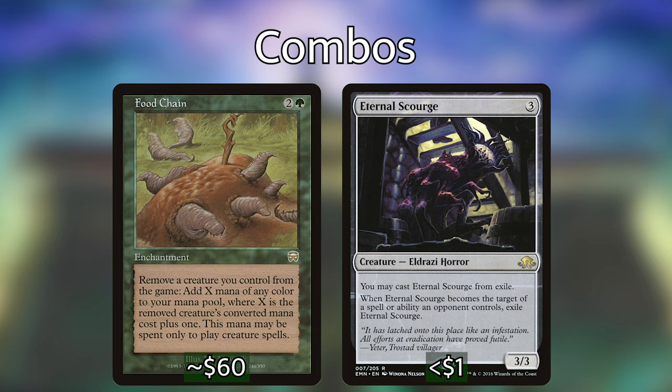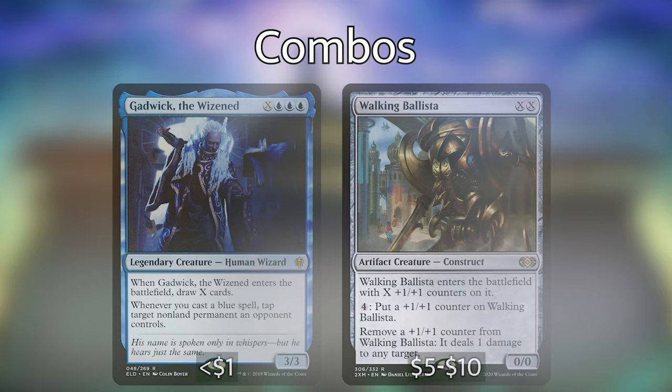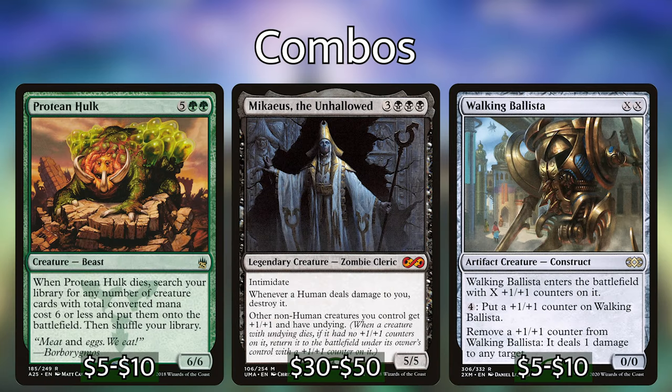Then you can use any one of the other combo pieces in this deck with your infinite mana, whether it be Gadwick the Wise, which will allow you to draw your entire library until you get into Thassa's Oracle, or a Walking Ballista where you can put as much mana as you want into it and then just dome your opponents. The next combo we have is the Protean Hulk, Micaius, and Walking Ballista combo.